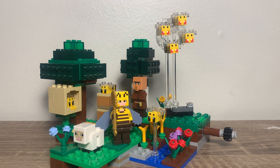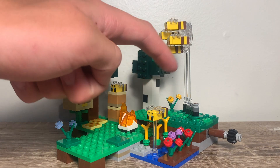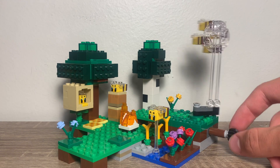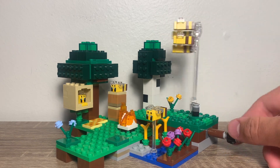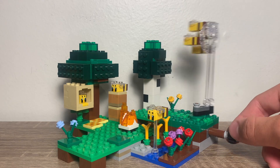So without further ado, let's take a look at this set. Here is the set without the figures, and we'll also take a closer look at the bees later on. For this build, you can obviously see there is a play feature right here where if you twist this, the bees move around. It's basically supposed to be a bee swarm, and they just kind of spin around on this little axle right there. It's kind of a cool play feature.